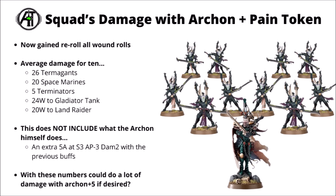Putting that all together, this is the average damage output with an Archon, a Pain token, and the detachment rule all in effect. For a squad of 10 Incubi you're looking at 26 Termagants, 20 standard Space Marines — so crazy overkill against anything in normal power armour — 5 slain Terminators, 24 wounds to a Gladiator tank, or 20 wounds to a Land Raider. For most normal-sized vehicles in the game, that should have a good chance to kill them outright. You'd be odds-on to one-round something like a standard Questoris Imperial Knight or a Chaos Knight, and that's before including the Archon's own damage output, which I haven't actually included in the above calculation.